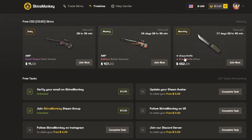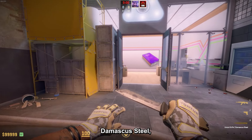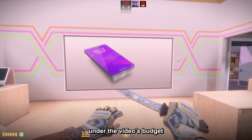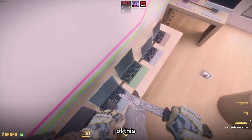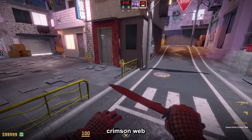Then we have the Ursus Knife Damascus Steel, which is so shiny. The best part is that it is way under the video's budget, as you can get the factory new version for around $150.